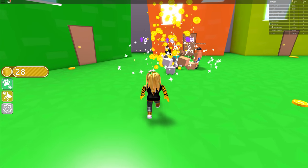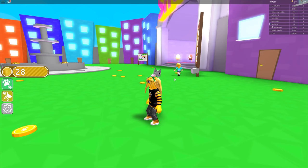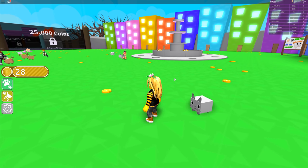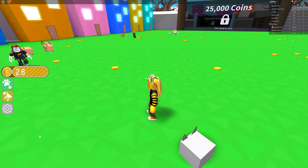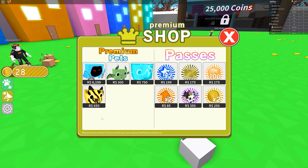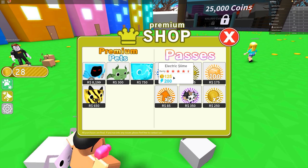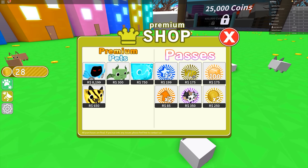I want those coins — let's go find a chest. I need to collect lots of coins to get into the other area. I need 25,000 coins and I only have 28. Let's have a look in the shop. We've got different pets and different passes — oh, the Dominus Frigidus VIP pass! Two times experience, that's not bad for 199 Robux.